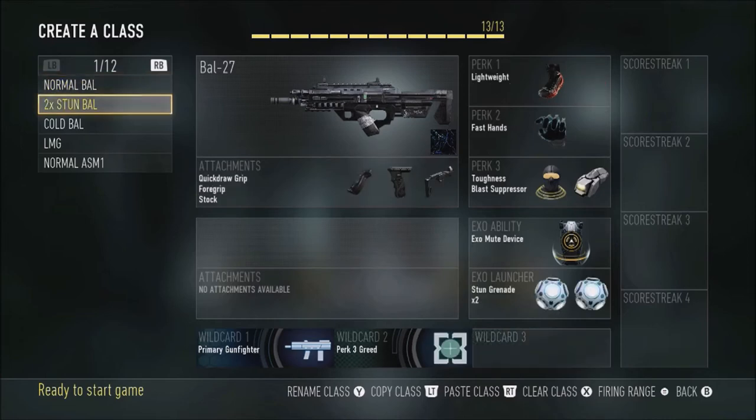Next we have the two-stun battle class. I use this whenever I'm playing against kids that really rush — I just slow them down. Two stuns is really helpful. You can also swap overcharge in place of lightweight, which gives you a lot more mute so you don't run out of it as quick.